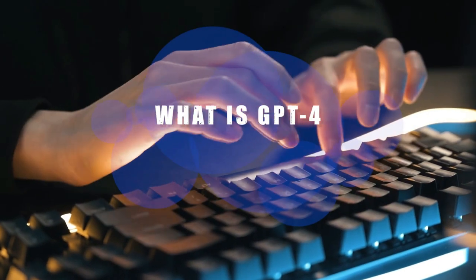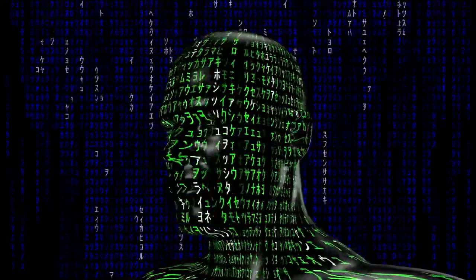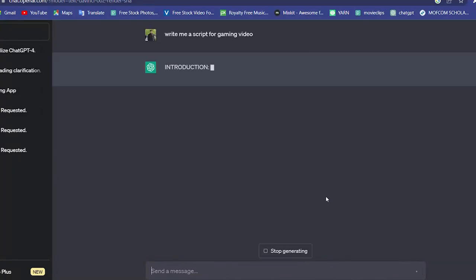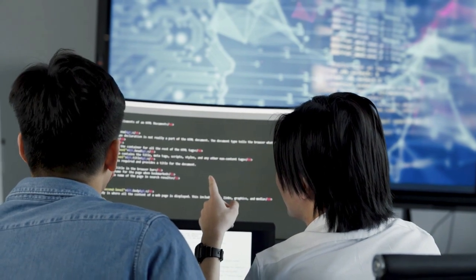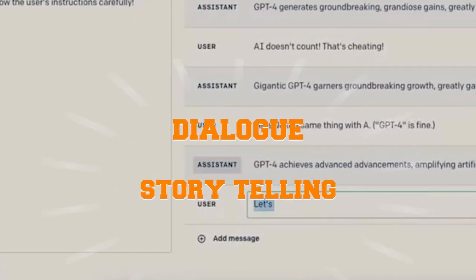GPT-4 is a language model developed by OpenAI, a research organization dedicated to advancing artificial intelligence in a responsible and beneficial way. The GPT in GPT-4 stands for Generative Pre-Trained Transformer and refers to the model's ability to generate human-like text. GPT-4 is designed to be the most advanced language model yet, with the ability to understand and generate complex text, including dialogue and storytelling.